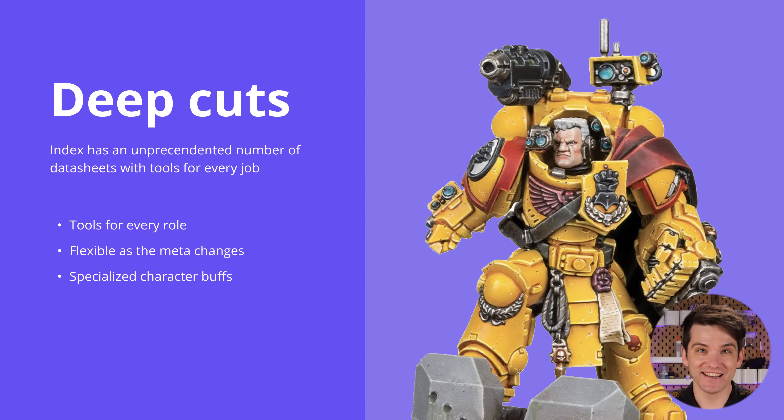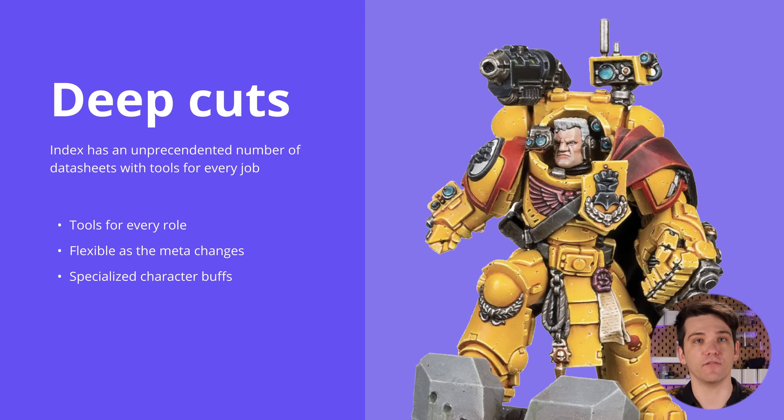This book has a ton of deep cuts, meaning you're going to be able to specialize for each and every occasion and build an overall balanced force. You can take characters like Lysander to make your Terminators much tougher, or characters tailored for going up against vehicles and monsters. As the game changes — and it will change rapidly — a faction with this many data sheets is going to be able to adjust accordingly and prepare for how the game evolves.